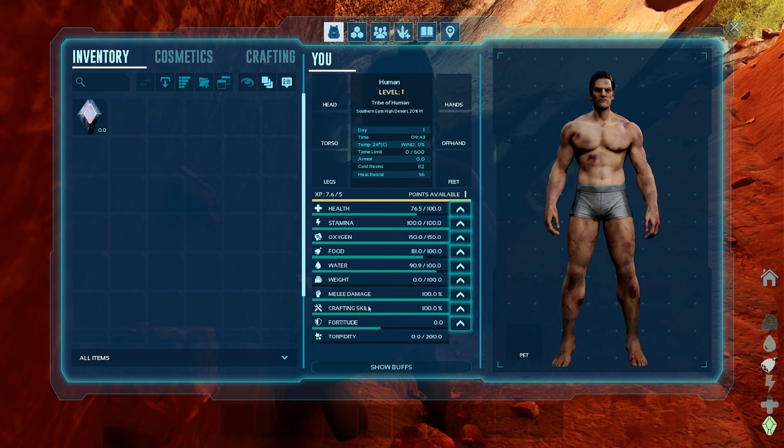Melee damage determines how much damage you do when hitting something with a physical object. At 100 you do exactly the baseline damage; anything over that and you start building up a multiplier. Crafting skill determines how well blueprints and custom recipes — like food recipes — perform. In the early game you never need to boost crafting skill because it really does no good early on. Once you get to the late game it has huge benefits, but early game you won't be able to access any of those.